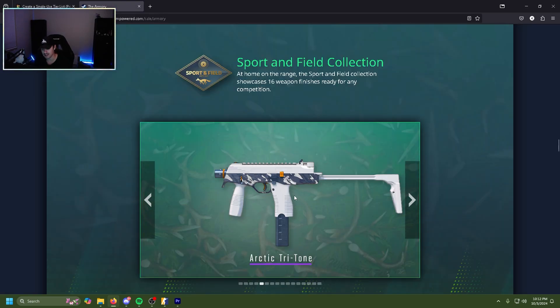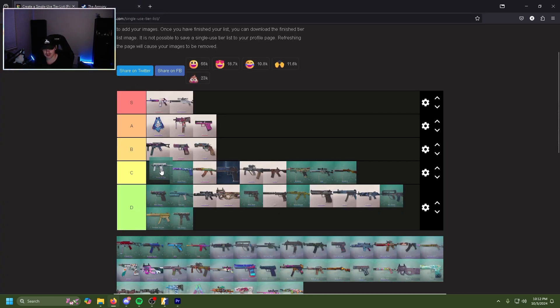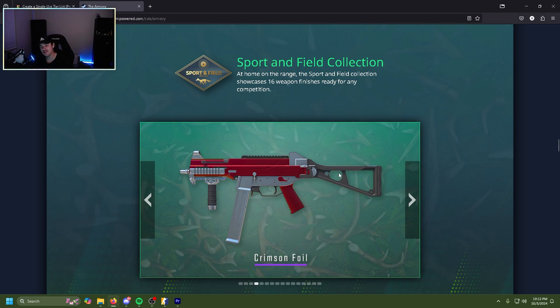The Arctic Tritone is actually kind of simple but clean — simple but effective. The clean white with a little bit of blue mixed in and some yellow. It's very clean, like Denver Nuggets basketball colors. C tier.